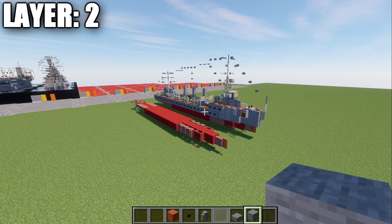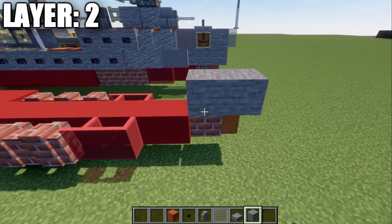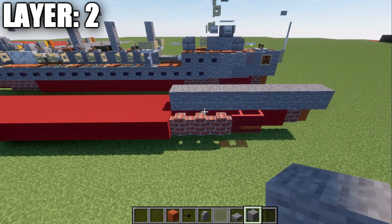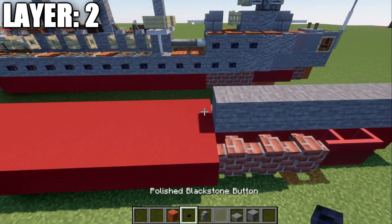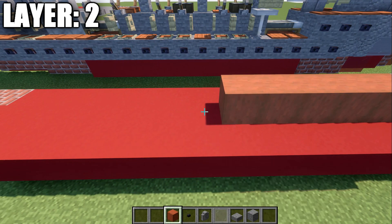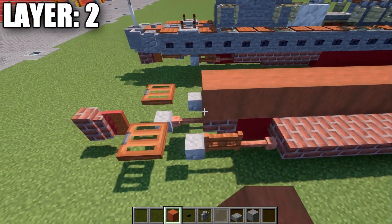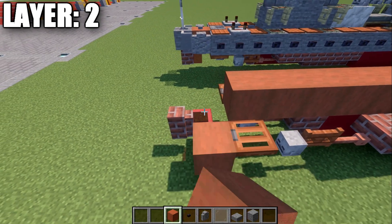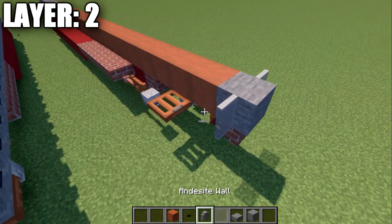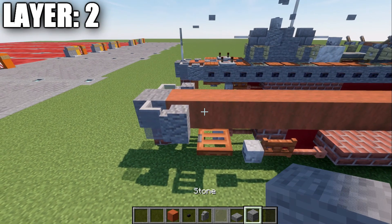Moving into layer two: place a stone block on top of the glass pane, then seven more stone blocks going back from the front one — eight total. Take stripped acacia wood and place 22 wood blocks back, then a stone block on the very end. A light gray stained glass pane on both sides, and an andesite wall going forward from those glass panes. Then place a row of 23 stone blocks along the side, and do the same on the other side.